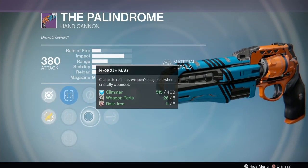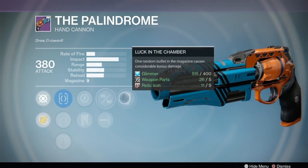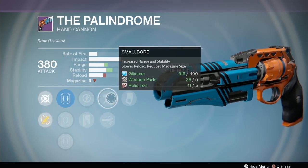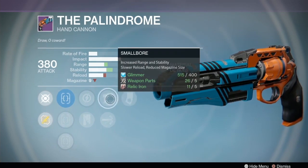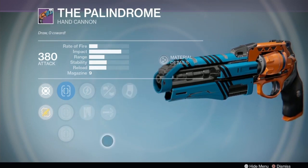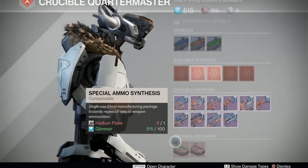We got the Palindrome with Sure Shot, Rescue Mag, and Small Arms. I actually like this - Small Arms with Luck in the Chamber would be good because Small Arms is gonna reduce the mag size to seven, which makes Luck in the Chamber proc more often. And if you have Rescue Mag you're gonna refill the mag when you're critically wounded in PvP. So that's a good gun right there - not the best roll possible, but definitely a nice version.